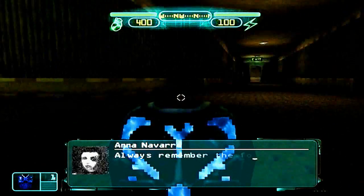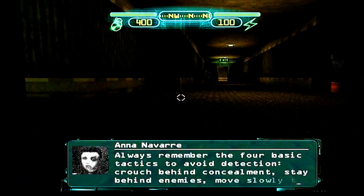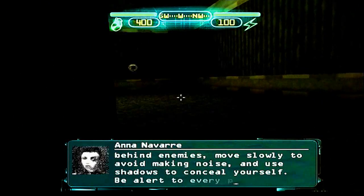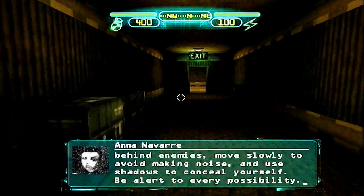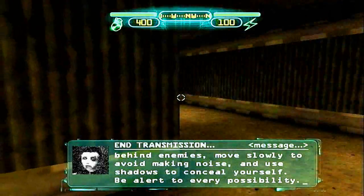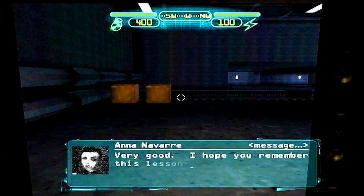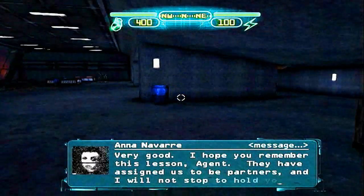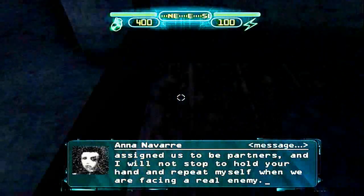Always remember the four basic tactics to avoid detection: crouch behind concealment, stay behind enemies, move slowly to avoid making noise, and use shadows to conceal yourself. Be alert to every possibility. Very good. I hope you remember this lesson, Agent. They have assigned us to be partners and I will not stop to hold your hand and repeat myself when we are facing a real enemy.